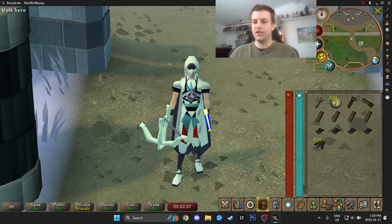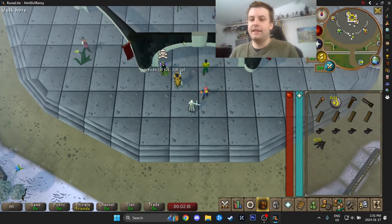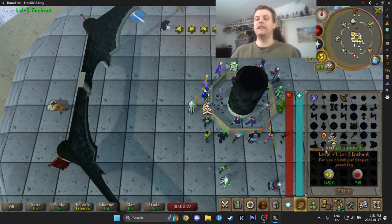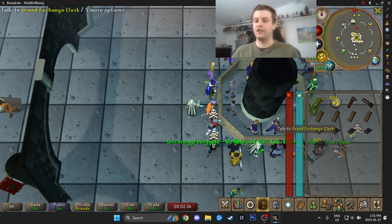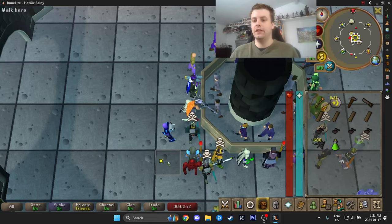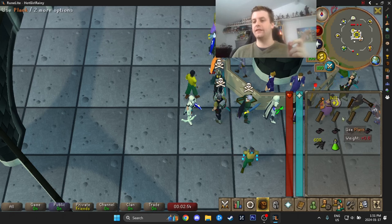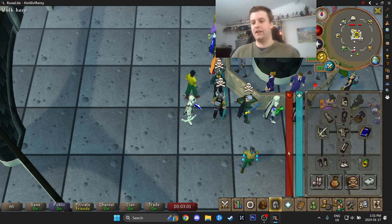Our inventory is going to be a Lava Staff and Cosmic Runes. You can replace the Lava Staff with either Fire Runes or a Fire Staff — that's fine. The important thing is that we're able to cast Level 3 Enchant; the game does it for us automatically. We'll also have one regular Anti-Poison, a Hammer, Saw, Steel Nails specifically, regular Planks — not Oak, not Teak — four planks, a bunch of steel nails, and four Vampire Dust.